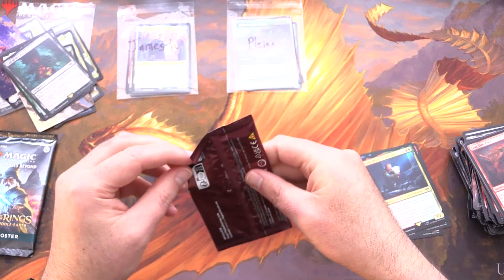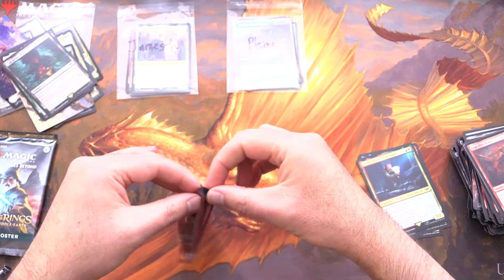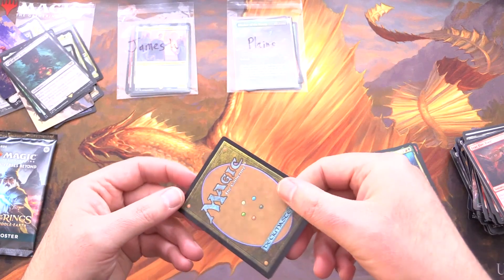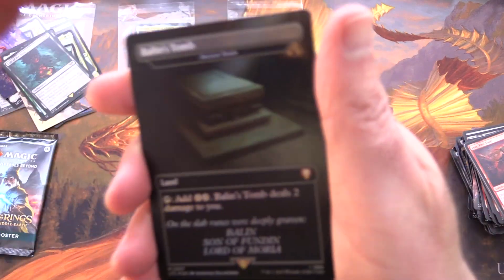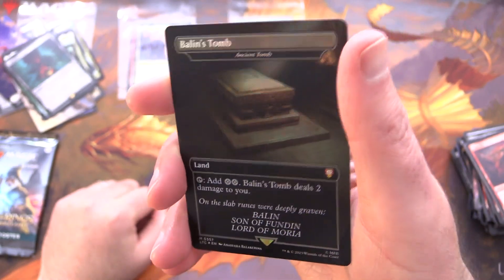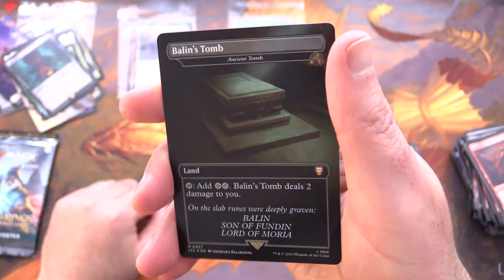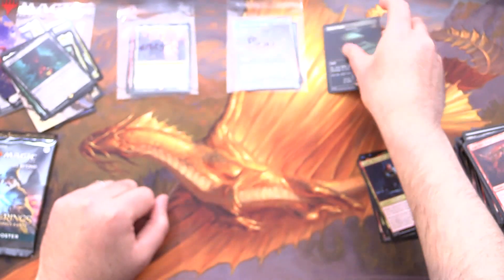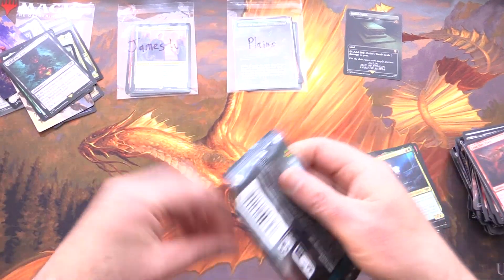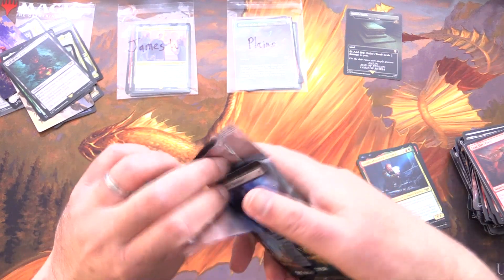They really glue them down. Okay, if I can get into this very carefully - let's hope I didn't damage the heck out of it. Okay, looks good. We've got Balin's Tomb - nice! Alternate art for Ancient Tomb, it's a mythic. A very spicy pull indeed. That may take this video to the greatest hits playlist - the greatest hits in channel history. Link in the corner in case you've never seen that.